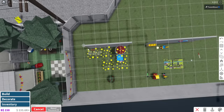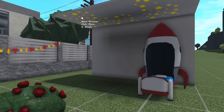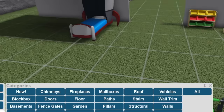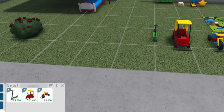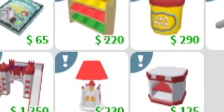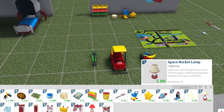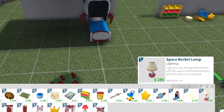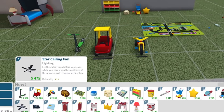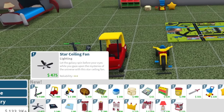I'm actually going to put a floor ceiling over it. Do they glow in the dark? It'd be so funny if they had a glow-in-the-dark effect. We also have a space rocket lamp — light your way through the universe with this rocket lamp that goes perfectly with your rocket bed. We have a new star ceiling fan! Let the galaxy spin before your eyes while you gaze upon the mysteries of the universe. Oh my gosh, wait — it's like a planet, it's like the moon, and then the stars. I love everything.